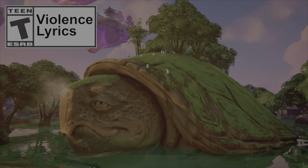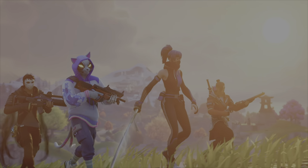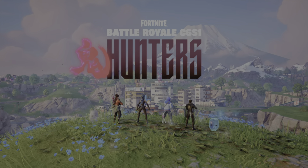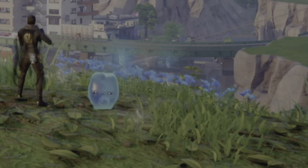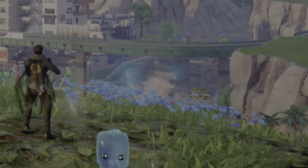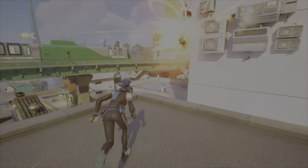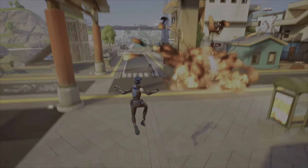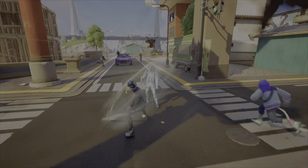Here we go into the trailer. Did they just do a Never Ending Story reference with the turtle? There's our first look at a sprite — they're new in the game, more of a Japanese style, kind of like the beginning of Chapter 5. And you can see our first look — they're gonna be bringing swords back.